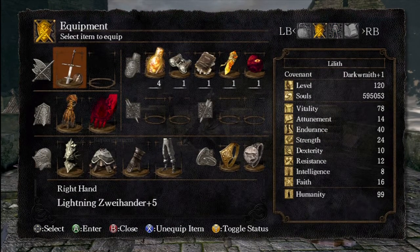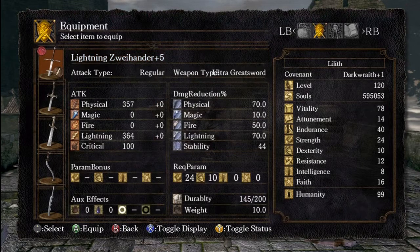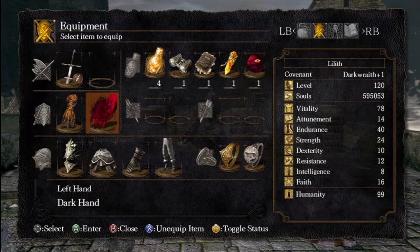In the main hand, Lightning Zweihander plus five gives us huge damage - around 700 without defense. The Zweihander is one of their gigantic straight swords; as the name suggests it's held with two hands, but the wielder must still be impugnable strong. Its great weight sends foes flying when hit solidly. We also have a talisman because it doesn't scale with faith but gives semi-decent casting for things like Heal and Great Heal. The Dark Hand acts as a shield since we can't go over the weight limit - it's decent against spear users.